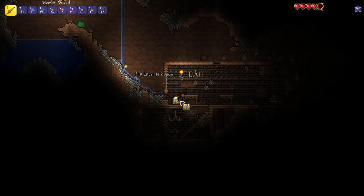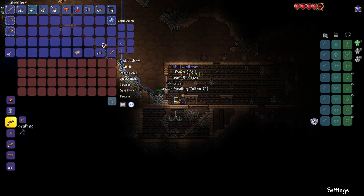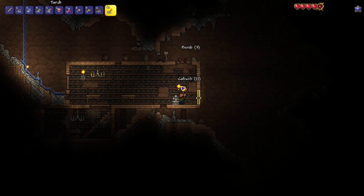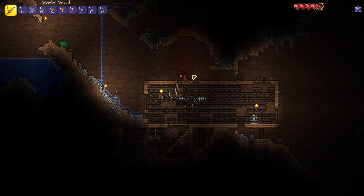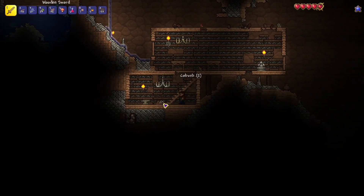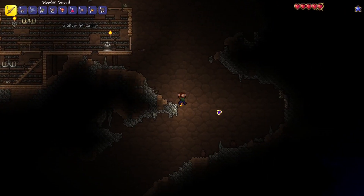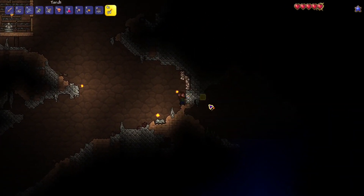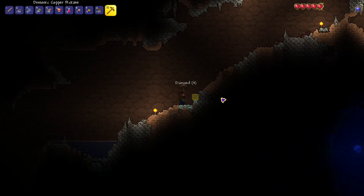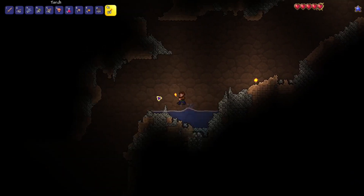First golden chest right at the start here! We got a magic mirror, which is always a fun thing to have. I'm going to try to limit my use of the magic mirror because it kind of defeats the point of playing a mediumcore character. I want to be able to create my world such that I can travel to and from places relatively easily without needing to rely so much on magic mirrors or recall potions.